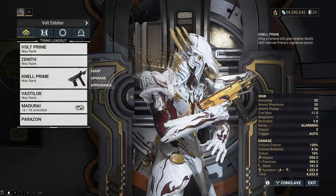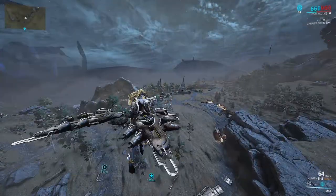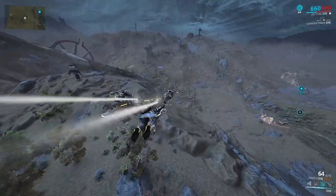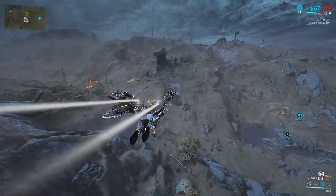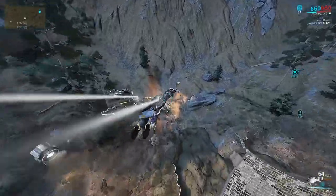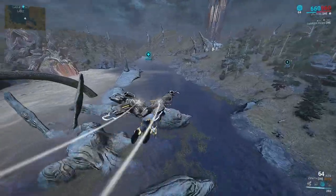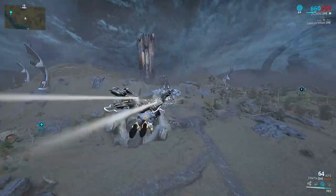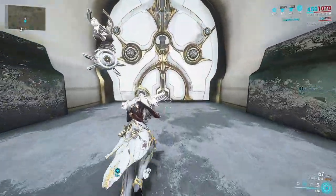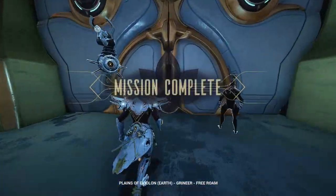I thought I'd try to get some platinum together doing Eidolon hunts. One came up and I did the quick charge, but the Teralyst just didn't spawn at all. I'm not sure if this is a bug or if I did something wrong. I tried again — it's really weird, I don't understand. I checked the map fully before recording and we are getting spawns elsewhere, but the Teralyst specifically just isn't appearing.